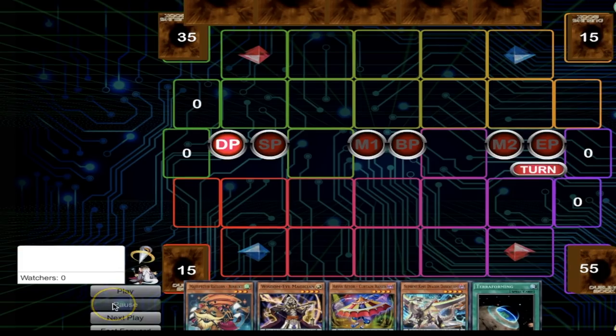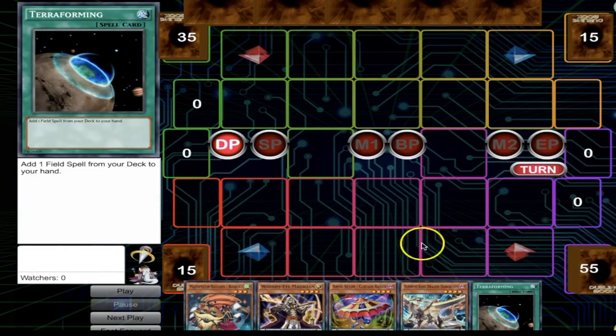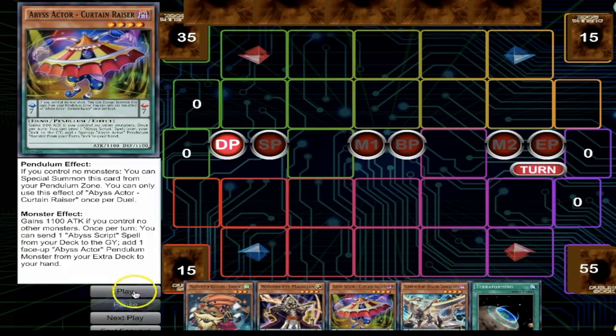This is my hand. The game plan now — there's a new game plan — it's 1-card interruptions. We drew 2 one-card interruptions: Bumbuku, which can turn into Totem Bird if you wanted to, and Terraforming, which turns into Persona Dragon, which is a 1-card interruption. So we opened 2, we opened an extender in Curtain Raiser. It's a decent hand, not the best hand in the world, but it's good. We don't have a magicians yet, so we're going to have to search for 1 electrum.